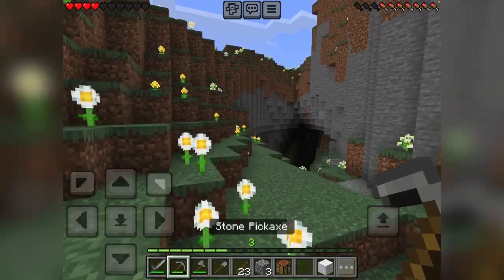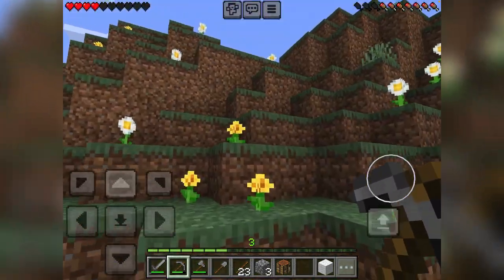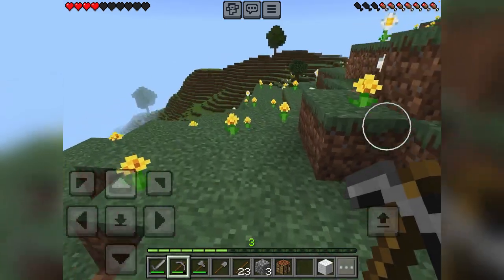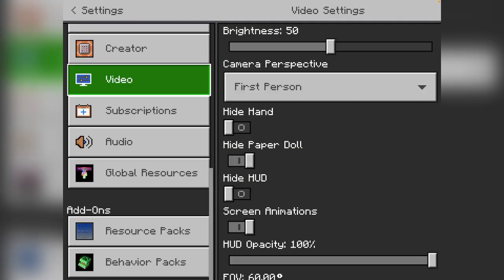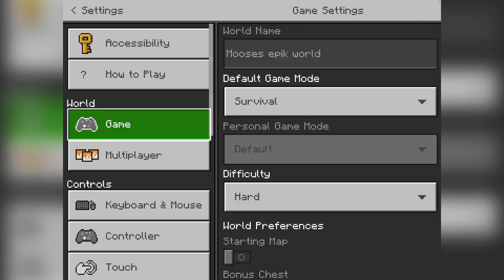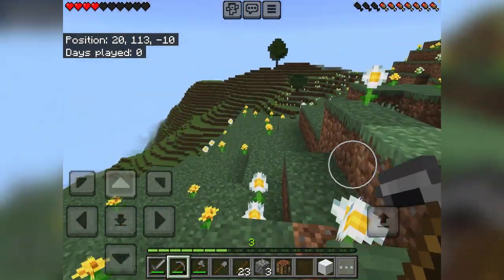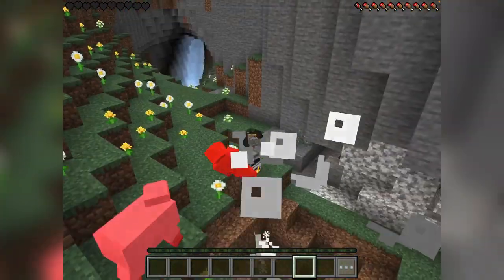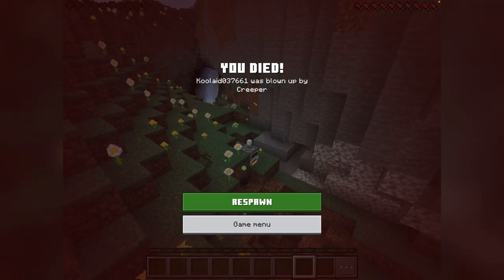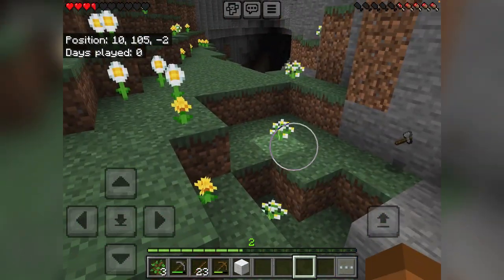I'm just gonna let that one smelt. I'm gonna make some torches — actually no, I'll let that smelt and try to find some wool. Let me go to my settings, put on coordinates and days played so I don't forget. I'm just gonna eat this right now. Okay, so we just died. It took me some time but I finally found my stuff.